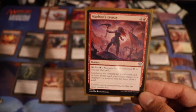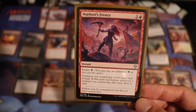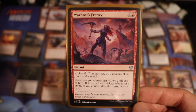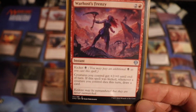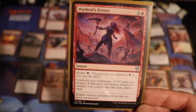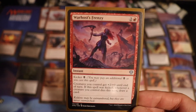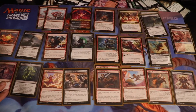Moving on to our spells and tricks. Warhost Frenzy — honestly a staple in the red-white go-wide strategy. I was going a little wide here. All your creatures get +2/+0 until end of turn, and if kicked, whenever creatures die you draw a card. This was fantastic for really threatening the opponent — it's scary when all your creatures go sideways to attack, which is what I did before casting this card. Knowing that whatever they were blocking was going to contribute to card draw really set me up for the following turns. I just love red, and this card is an example of why.